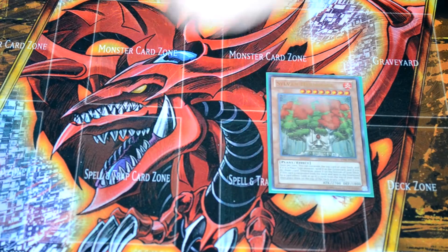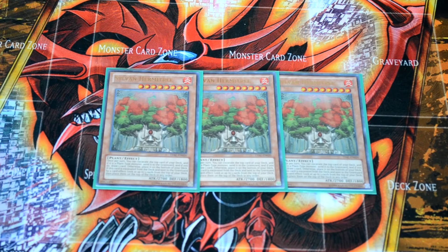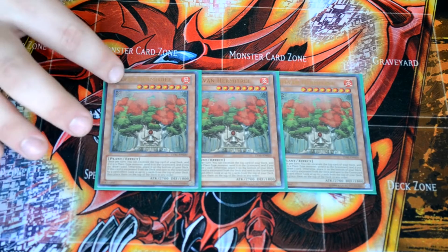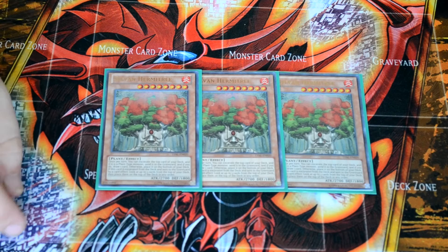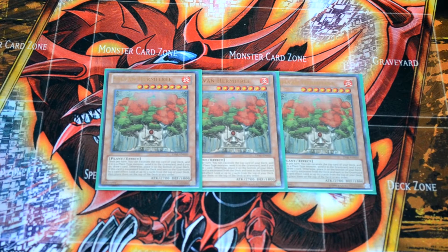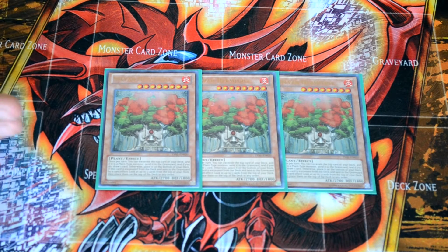Starting off, the Sylvan monster lineup: we're going to be running three copies of Sylvan Hermitry. All these Sylvan monsters have two effects — one when they're face up on the field, and one when they're excavated by a card effect. Any card effect, so Curry Bandit can work in this deck. Three copies of Hermitry, level eight, good for rank eight plays. Once per turn when he's on the field, you can excavate one card from your deck. If it's a plant, send it to the graveyard; if not, put it on the bottom. And when he's excavated, he will look at the top cards of your deck and rearrange them in any order. So if he is excavated, you can set up your plays for next turn, or when he's summoned, he can excavate to get your plays going.